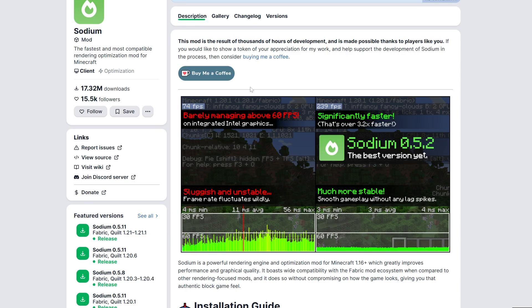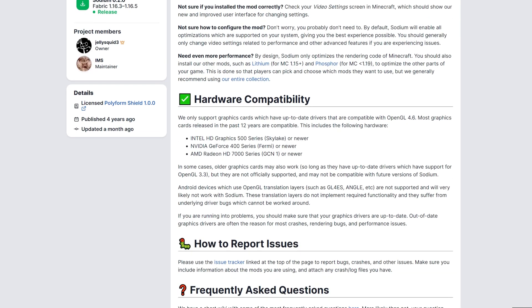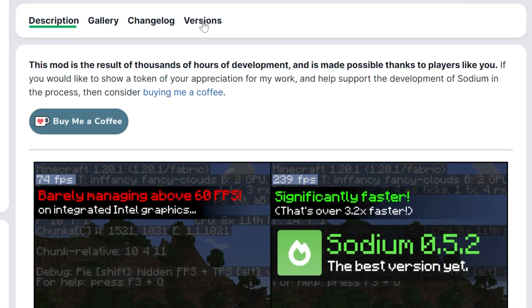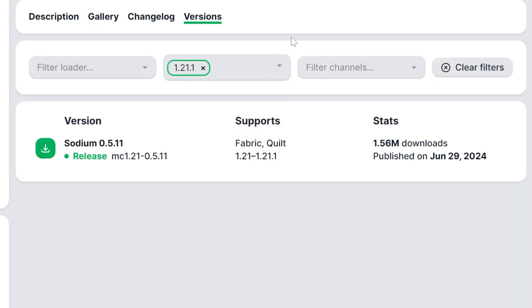On this page, you will find all of Sodium's versions as well as a ton of information about Sodium that can sometimes be helpful. For example, there is some hardware that can have issues with Sodium, so that's worth noting. Nevertheless, once you're here, go ahead and click on the Versions tab up at the top.